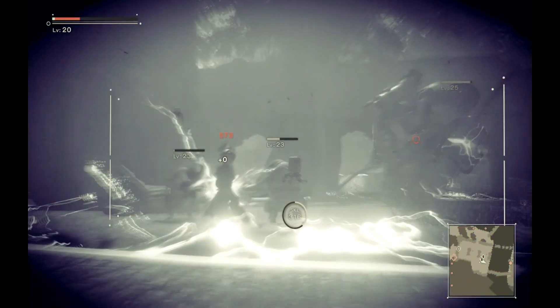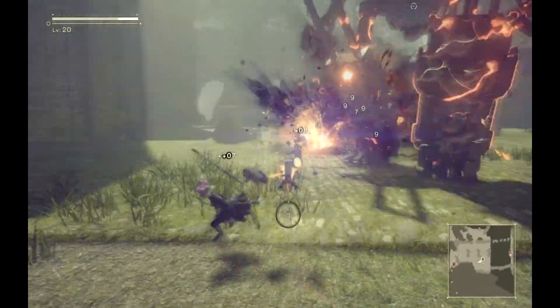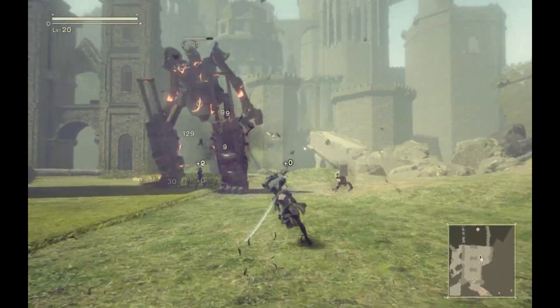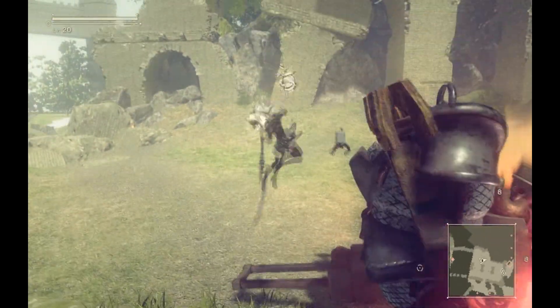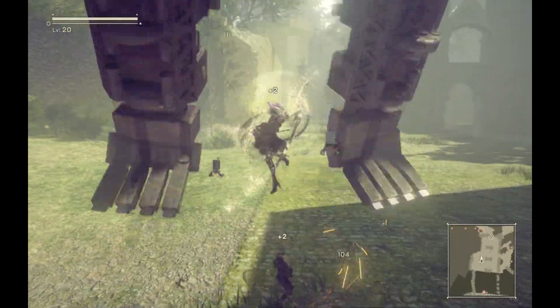They're actually pretty amazing. There are actually later versions of those big machines that switch between the two modes. Also notice how the feet things are electric. Getting too close and trying to attack that with a melee weapon hurts. So you have to destroy the legs first with your gun before you can actually melee attack.